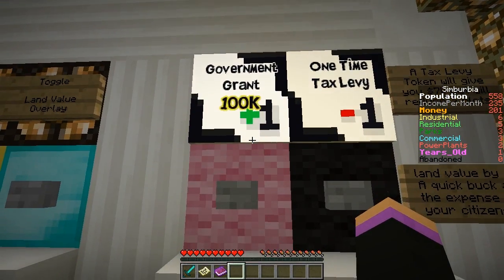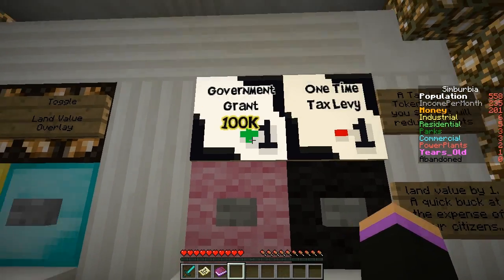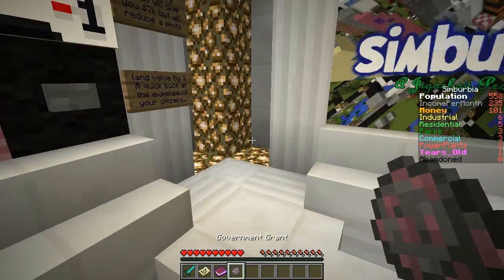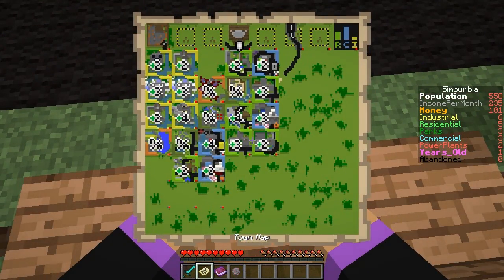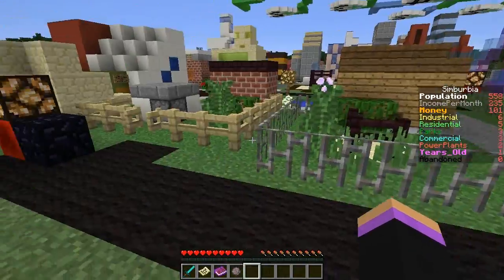This one I'm pretty sure just gives us 100k, or it costs 100k to get plus one. I might actually try this one out - we'll give this one a shot. Government grants. So it might plus one up and then we might be able to get a higher number. Suppose we'll just try it in this one right ahead of us.